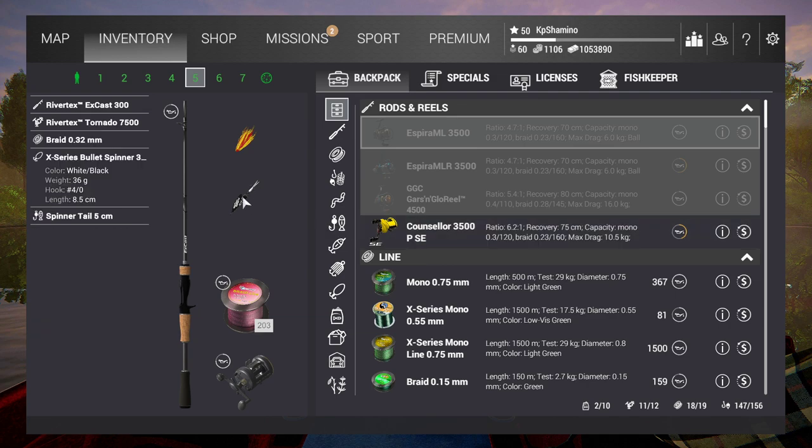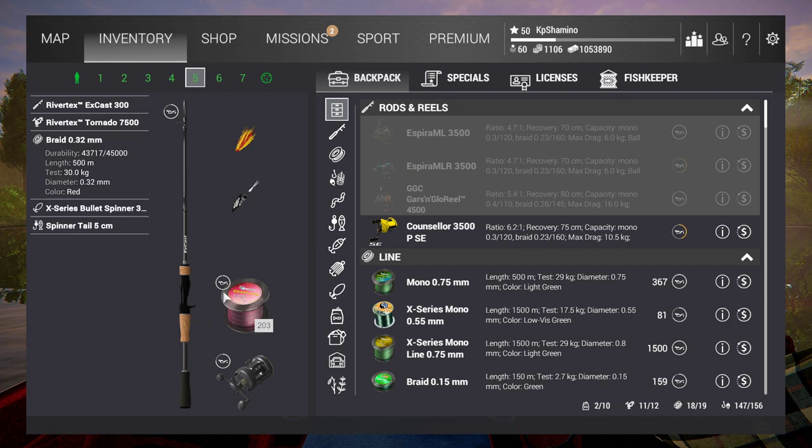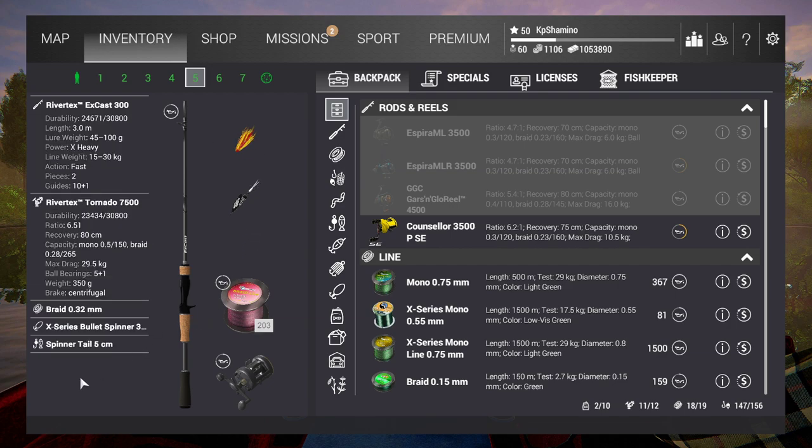It's a casting setup but the main problem is I cannot cast that far with it, so I need to go with the boat. My setup is the Rivertex X Cast 300, Rivertex Tornado 7500, Braid 0.32 - that means my test is 29.5kg, which I think is the heaviest setup you can have in the game. I'm going with the X Series bullet spinner, and the tails are unbelievably good for pike and musky.